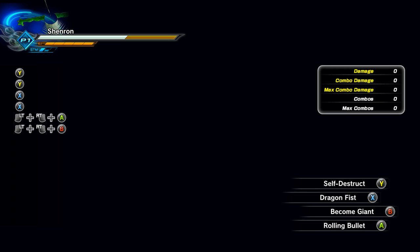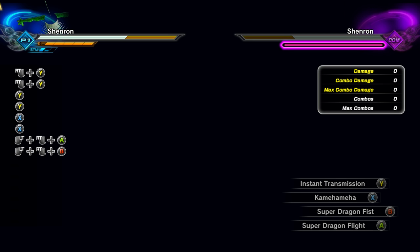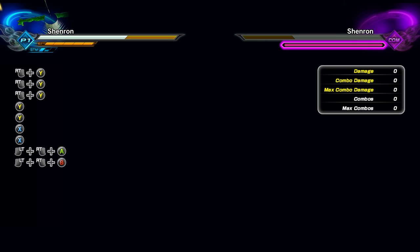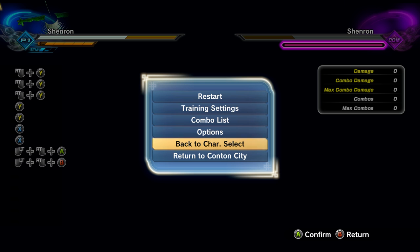So we've tried everything, we broke the game two or three times, we tried all the moves. Instant Transmission — it's doing something but we're not really able to see anything. That was crazy. I don't think I want to break the game anymore.